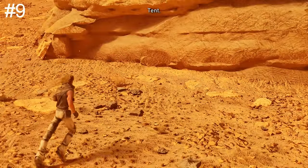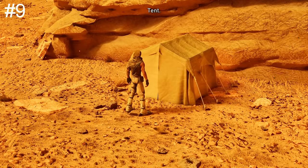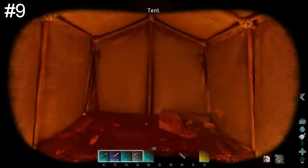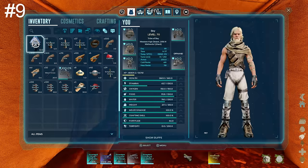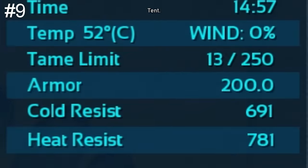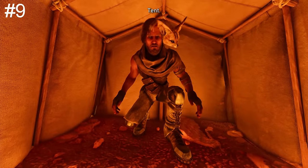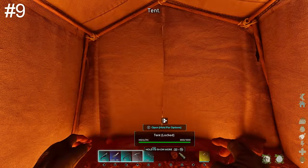The tent is an absolute lifesaver. I highly recommend bringing one with you at all times. Once placed down, it will slowly decay over time. Any players inside gain a massive insulation buff and will be fully protected from the effects of a sandstorm or heatwave. Being inside a tent is also the best way to cure heatstroke. Too hot? Stick a tent down. Too cold? Stick a tent down. There's no better place to be than inside a tent.